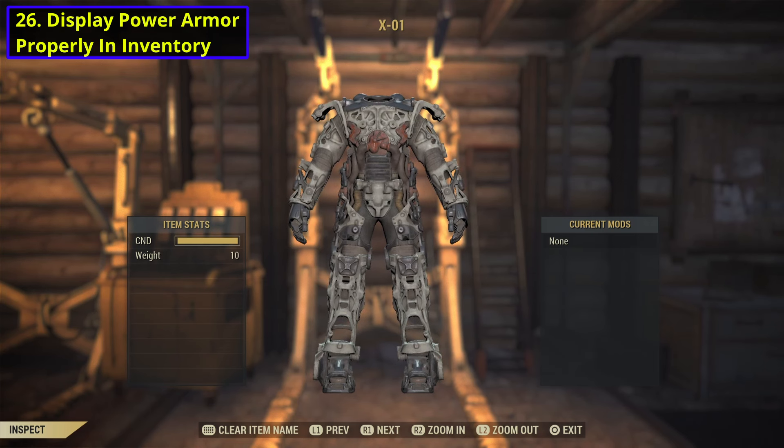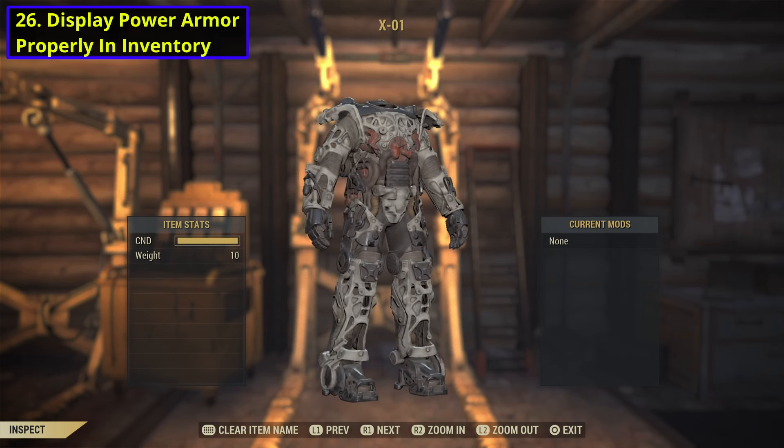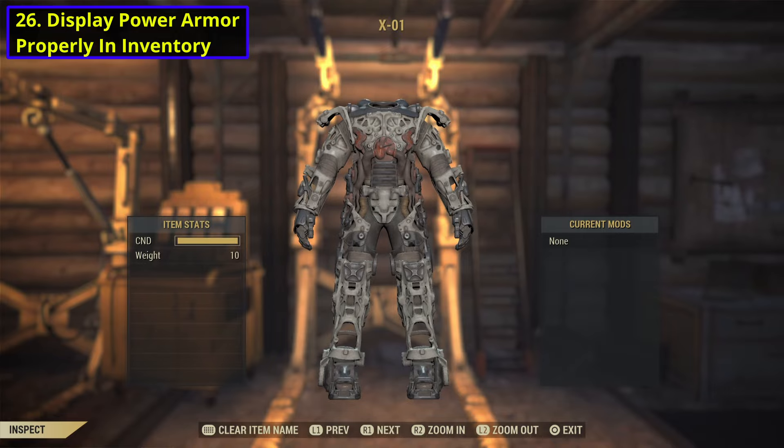If they change that to just list off what is equipped to it, that could work if they just want to make that simple, or if they're able to have some sort of render that actually detects what pieces are on there and they show up properly.